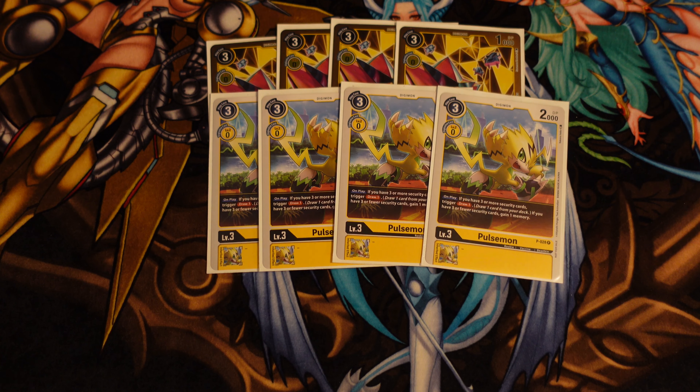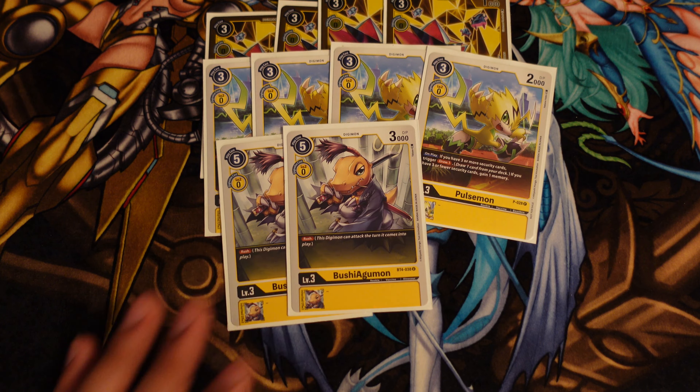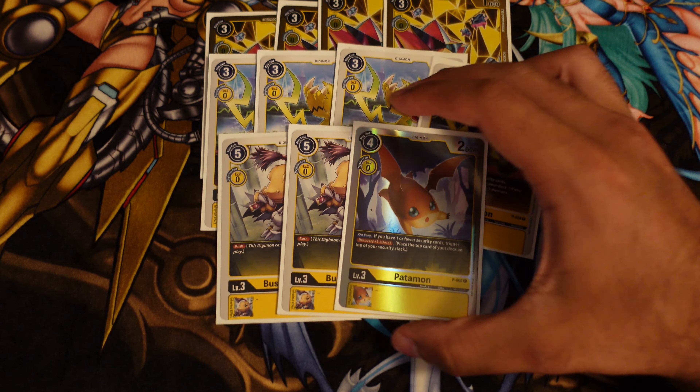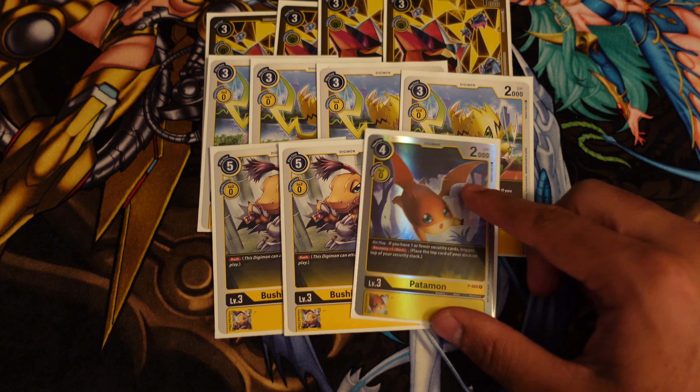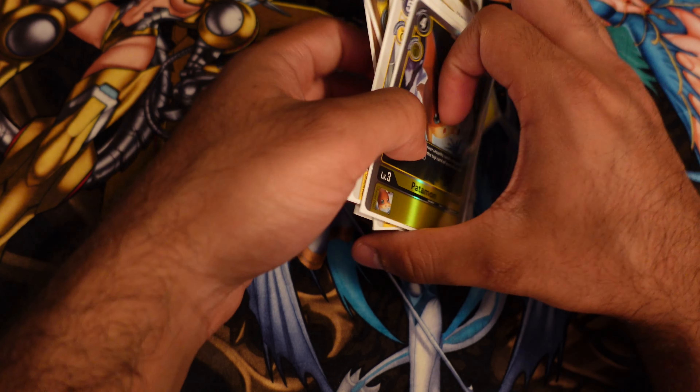Also playing four copies of Pulsemon — being able to play this off Lord Knightmon is really good, giving you that extra draw. If you're at that three exact security threshold, you trigger both effects: gaining a memory and drawing a card. Then two copies of Bushi Agumon to go for game, and one copy of the promo Padamon to recover when you need it, since it's still a level three you can evolve if needed.